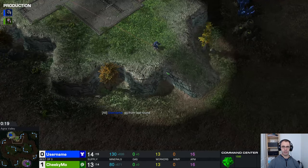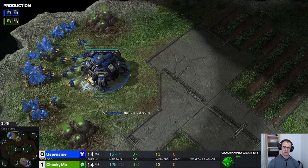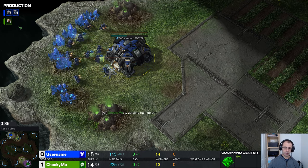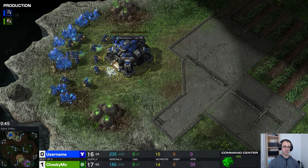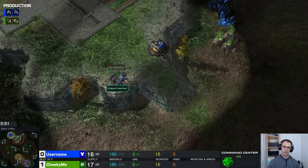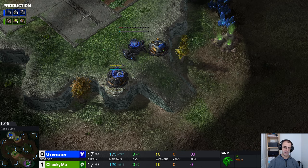Meanwhile, username is going to build a supply depot at the top of the ramp — hopefully in a useful location. That wasn't a zergling rush. In a zergling rush the lings turn up at like two and a half minutes and win. The location of this supply depot is not as good as it could be; it wanted to be here so that the barracks would form a complete wall. Look at how big the gap is — it isn't a wall.